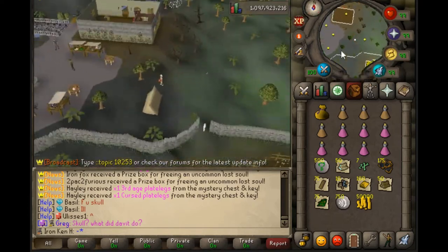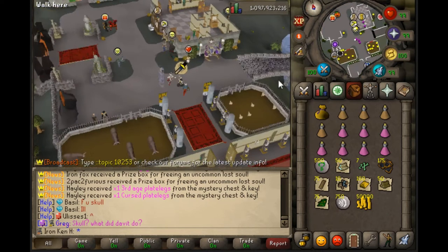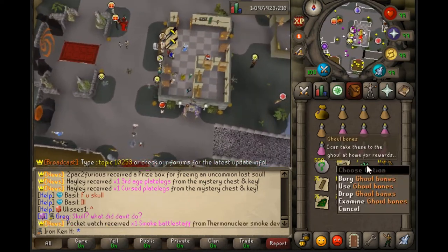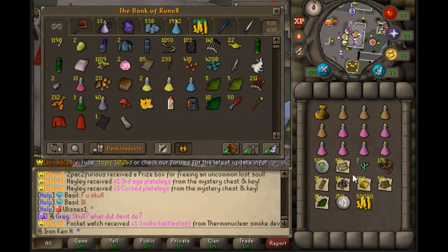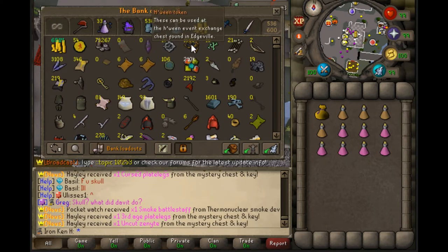Running around free-to-play sometimes. So yeah, I'm just going around and doing the event — catching Implings and doing the spirits. You do not get a lot of tokens from doing it.